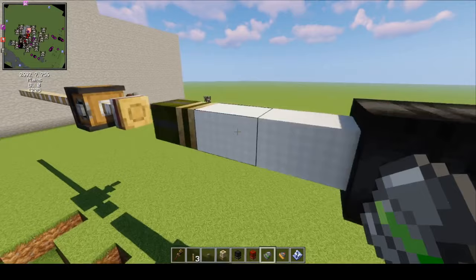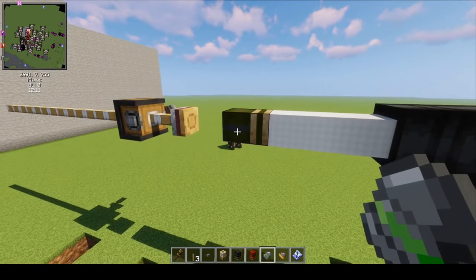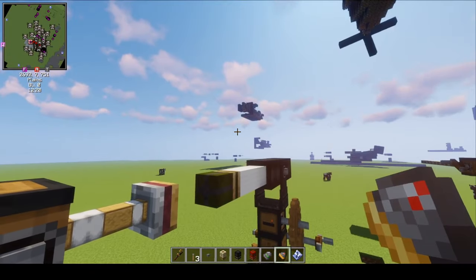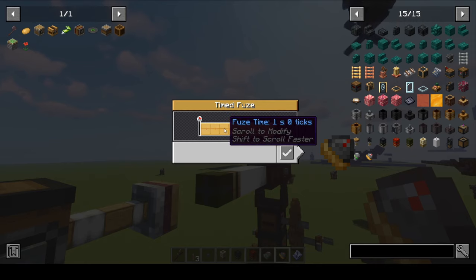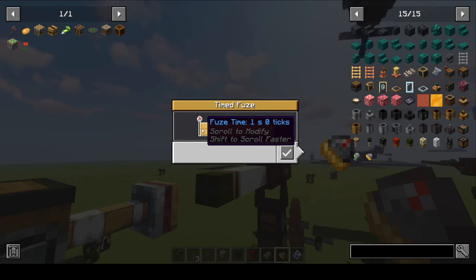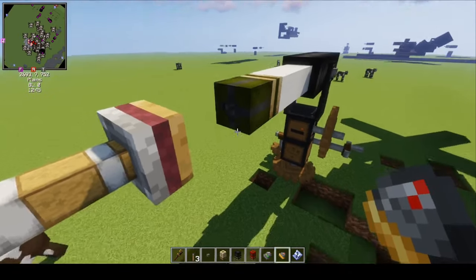The last type of shell is the shrapnel shell. It's kind of like a stronger grapeshot shell, except you need a fuse. I showed you the impact fuse; now I'm going to show you the timed fuse. For the timed fuse, if I right-click I can set a delay. It starts off at one second and you scroll to change it — it can go all the way up to 25 seconds and 15 ticks. I'm going to leave it at the minimum one second because my target is quite close.